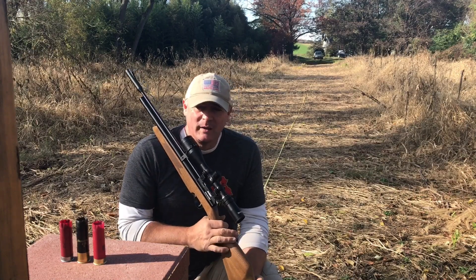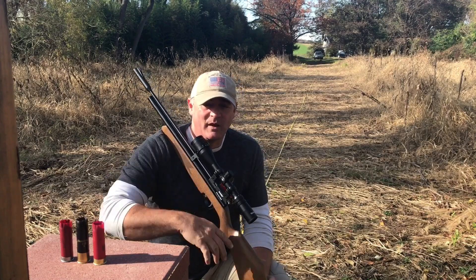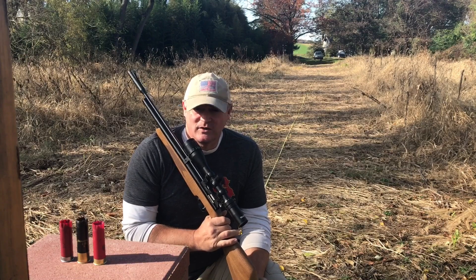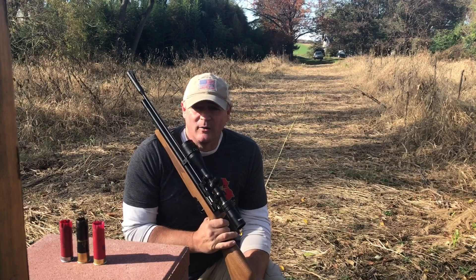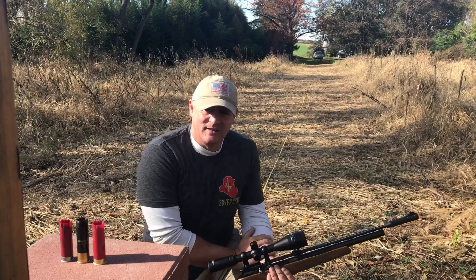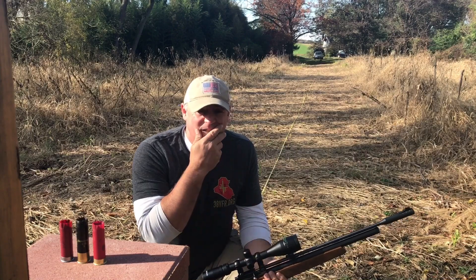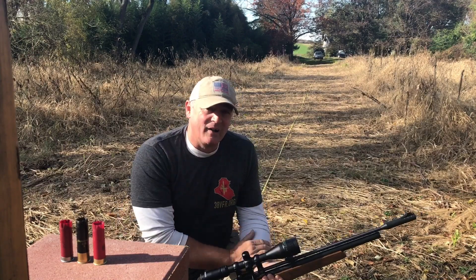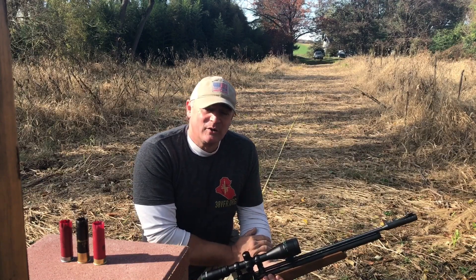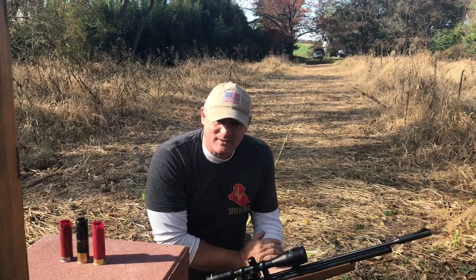We're going to do a bad guy shot in the middle. So we got two good guys, one left, one right. We're going to see if we can hit the bad guy in the middle at 100 yards. It's an empty 12 gauge shotgun shell — not loaded, they are empties. I'm going back 100 yards, sit in a bench, and see if I can take the bad guy out and leave the two good guys there. Here at Shooter 1721, we like taking the impossible shots and making them possible.